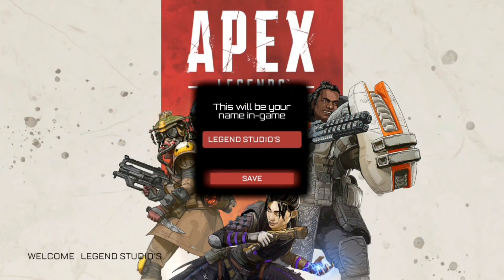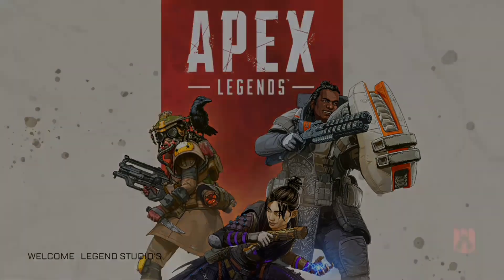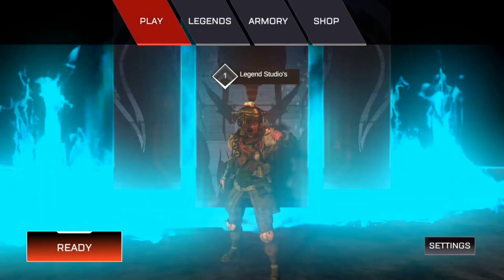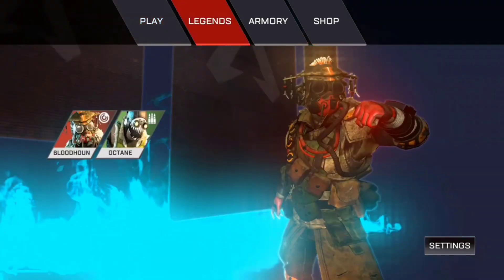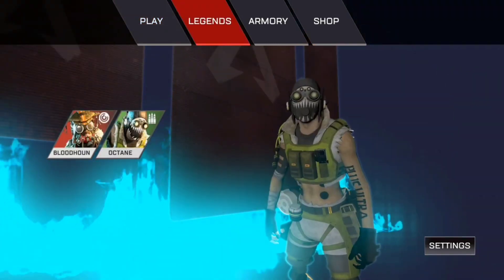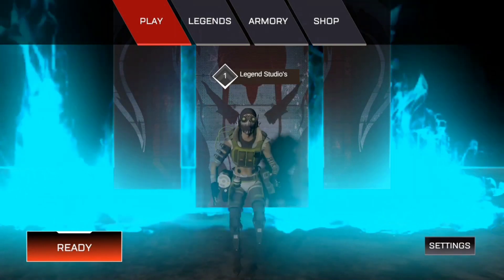This is the Apex Legends Mobile beta version. One thing I will clarify: this is not official. This is developed by Legend Studios, a company that is developing this game — similar to FreeKey Studios — and it currently has two characters.